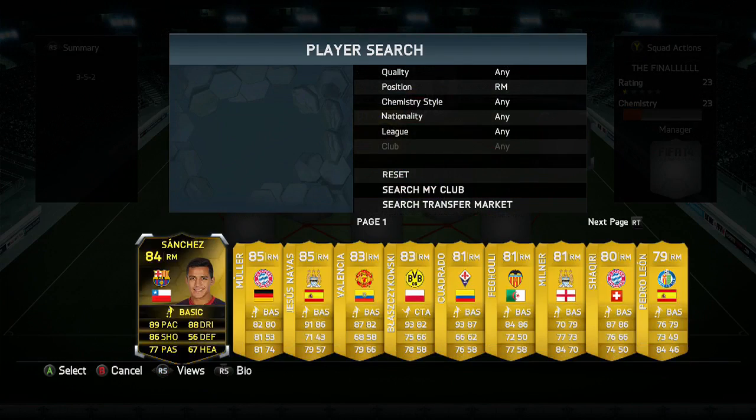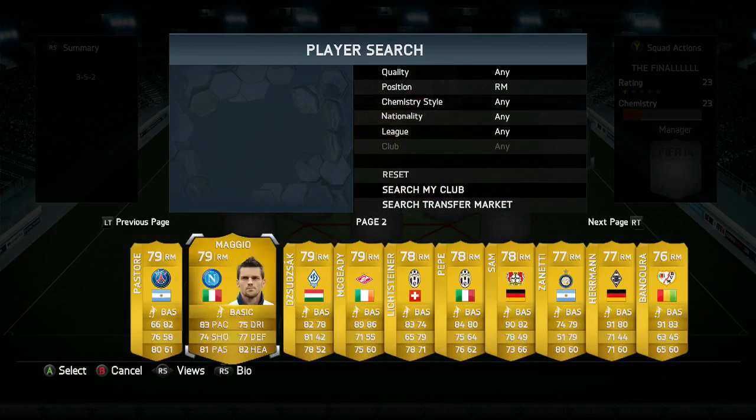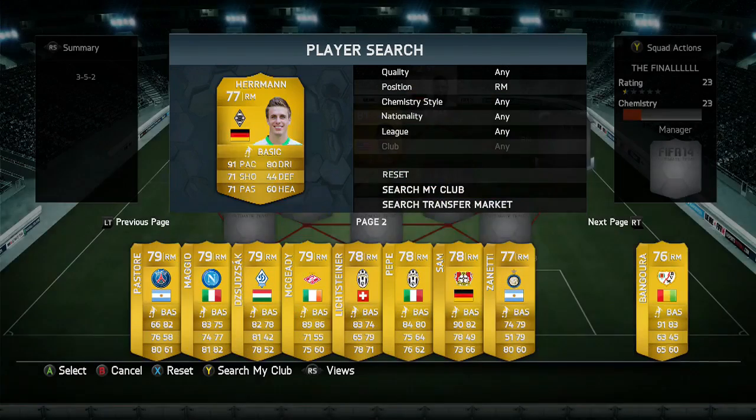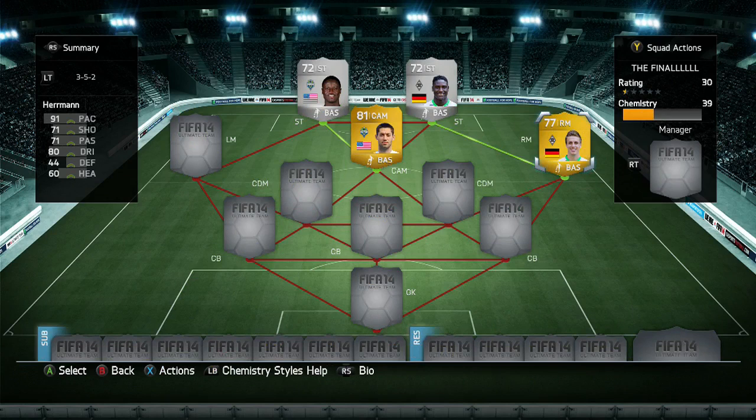At right mid, we're going to be using Herman the German. He's actually a really good player — I think he's kind of underrated. He has 91 pace and he does a lot of really nice runs to get up the side of the pitch and get in behind the opponent's defence.